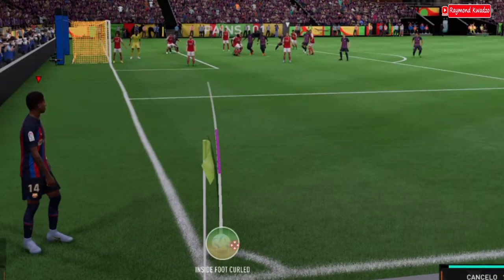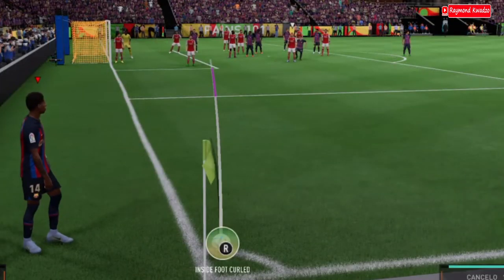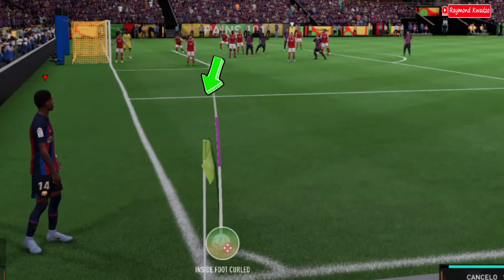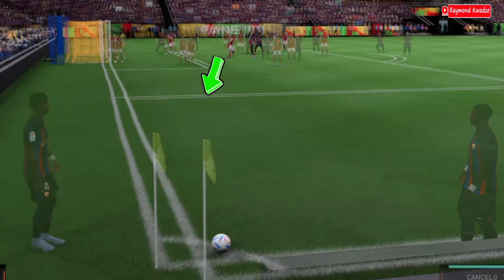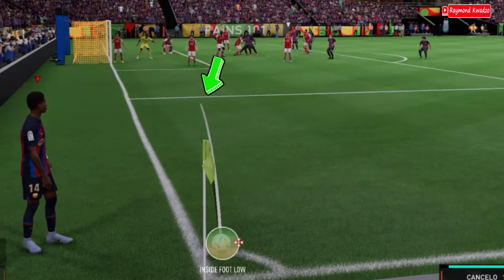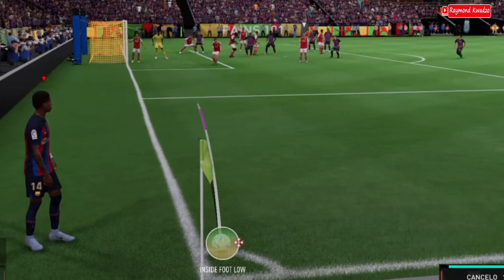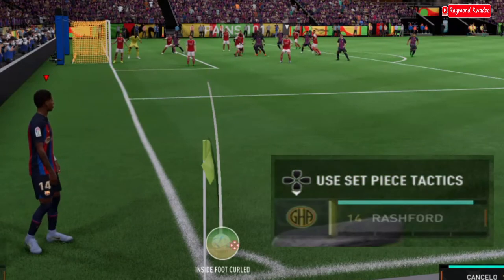Now that you have selected the player to take the corner kick, the next thing is to aim. You aim around the 18-yard box, but it looks as though you've divided the 16-yard box into two. You do this by tilting the right analog stick a little bit to your right or to your left, depending on the position the player is facing to take the corner kick. This will ensure the amount of curl or curve you put on the ball. Bear in mind that this doesn't work for outside foot, so you always have to use a player that is going to use their inside foot to play and curl the ball.